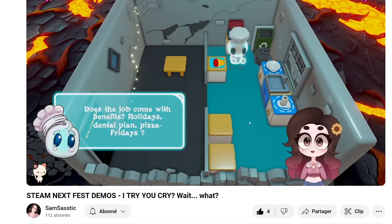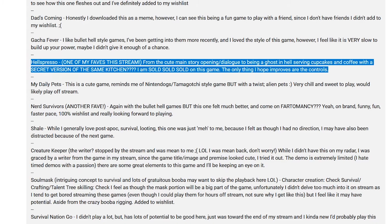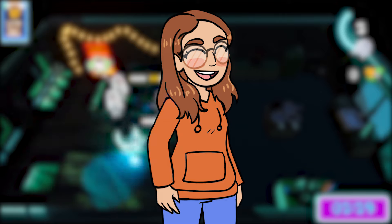Hotspresso is currently participating in the Steam Next Fest of February 2024, and I already got a lot of feedback on how to improve it. The main things I want to do now are allowing the player to place the counters in the kitchen through a grid system and to customize the colors, to add more ingredients, more recipes, and to expand the magic world, to add a local multiplayer mode, and to improve the overall feeling of the game.